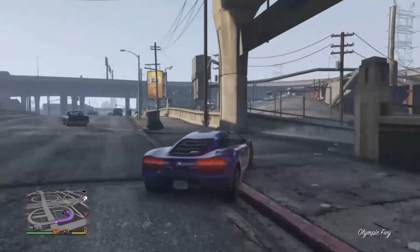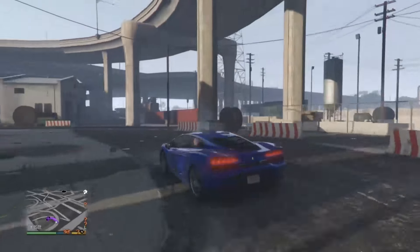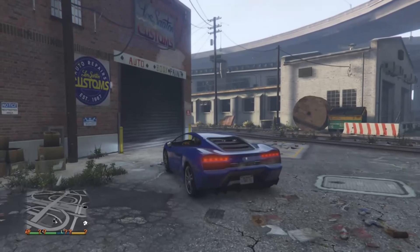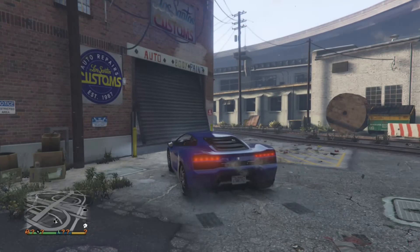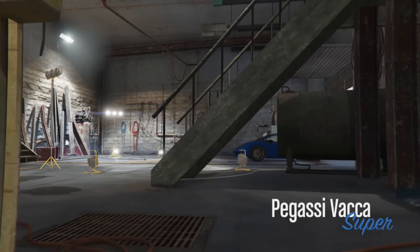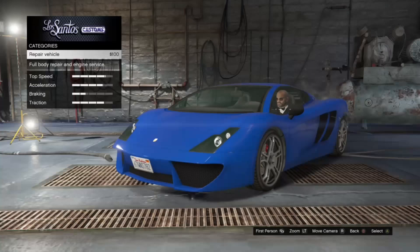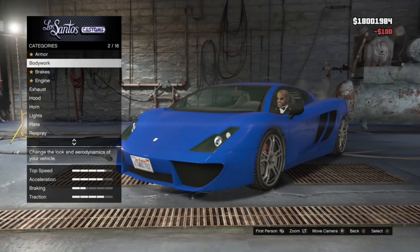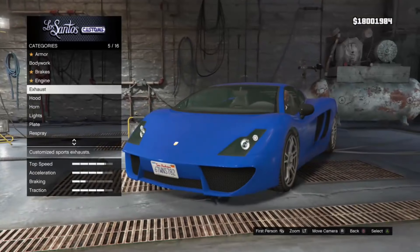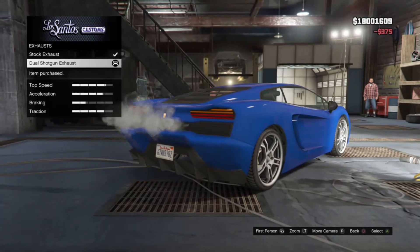Let's safely make it to Los Santos Customs. We're gonna give it a similar paint job and then get the spoiler on the Performante. The car is called the Pegasi Wacca Sport. I think you can get this car for about $350,000 on Legendary Motor Sport.